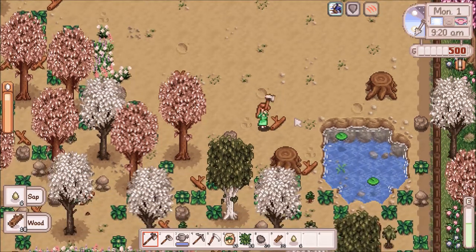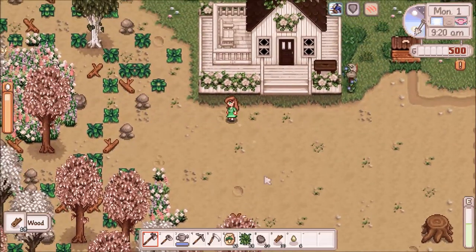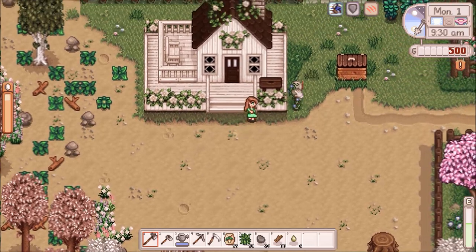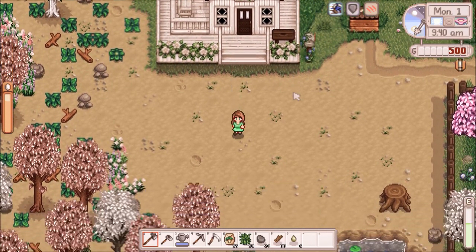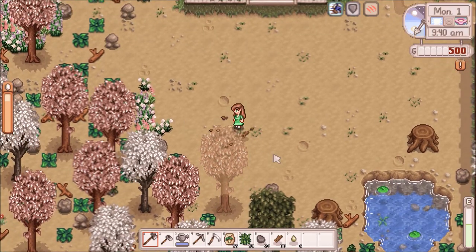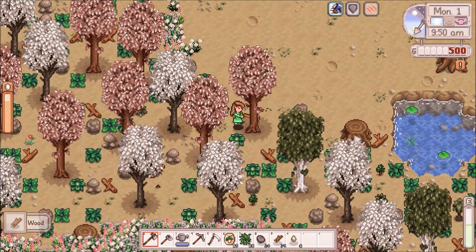So, what mods can I point out that I have? Well, obviously I have a ton of recoloring stuff — I have stuff that changes the trees and the color of pretty much everything. Plus a reshade that makes it even brighter. It may be blindingly bright to some of you, and I apologize. I'm not changing it, but I apologize. I think it's pretty.